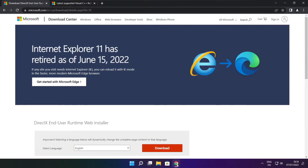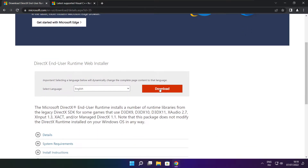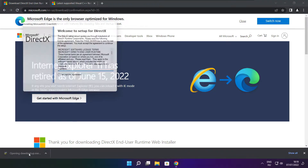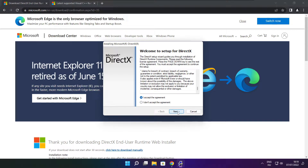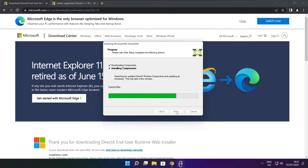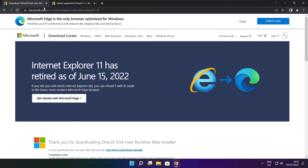Open an internet browser and go to the website — link in the description. Go to the website and click Download. Click Download and install the downloaded file. Click Install, click I accept the agreement and click Next. Uncheck Install the Bing Bar and click Next. Click Next again. Installation complete, click Finish. Close the DirectX website.